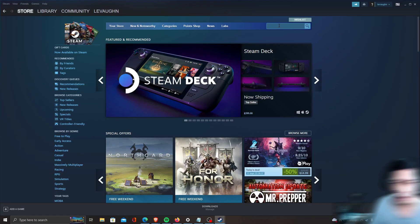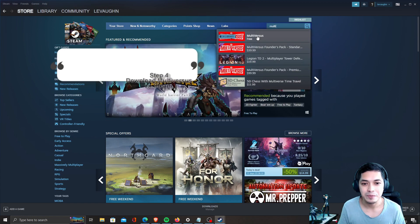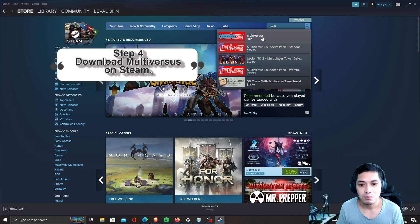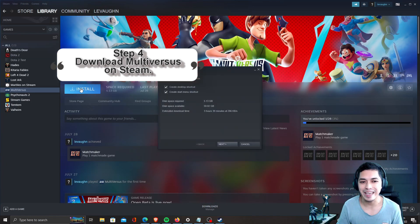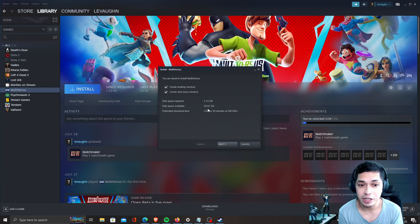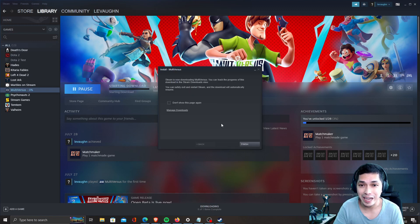Step 4: Download MultiVersus on Steam. On your US Steam account, MultiVersus should now be showing in the store. Download it, install it, then you can play the game. Make sure your VPN is still connected and set to the United States, or else the game will not load.